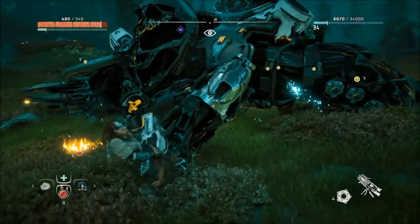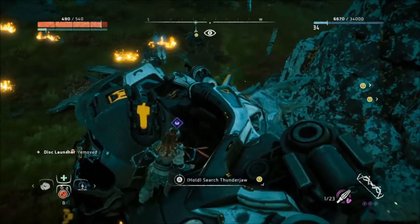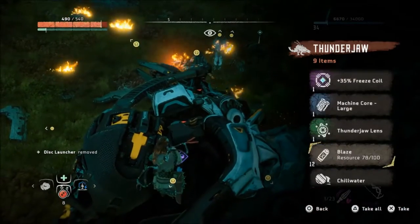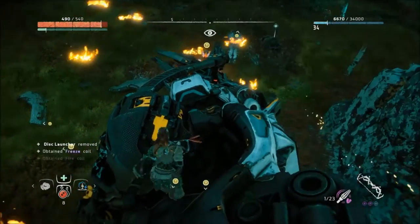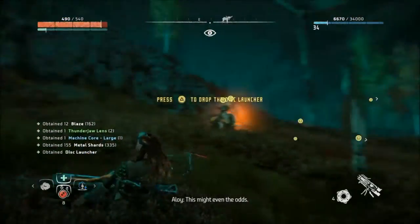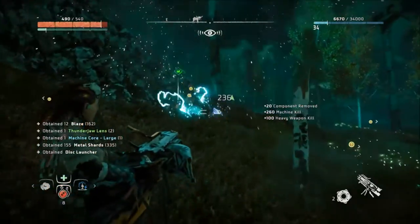So this fine beast we've just owned — you can jump up here, search him, and there's your three epics, every time. That gives us a good chance to also show you the disc launcher against other enemies — see how powerful this piece of shit is, it's amazing.